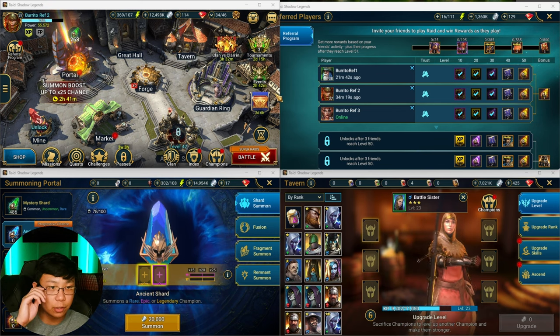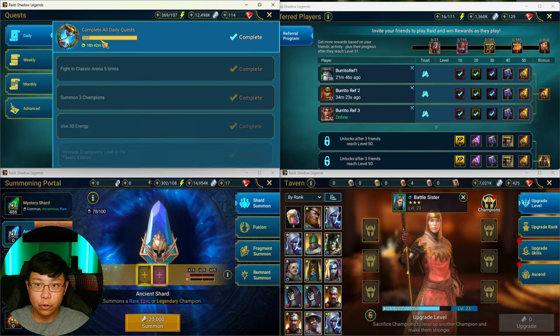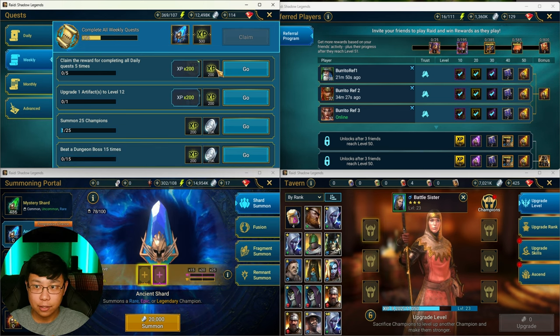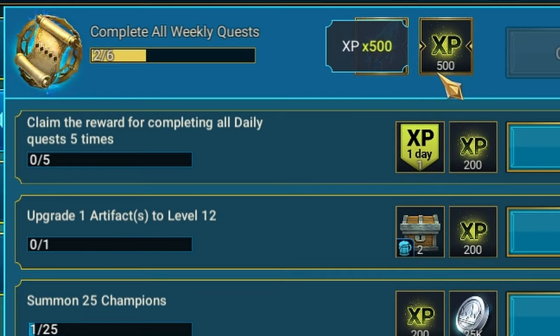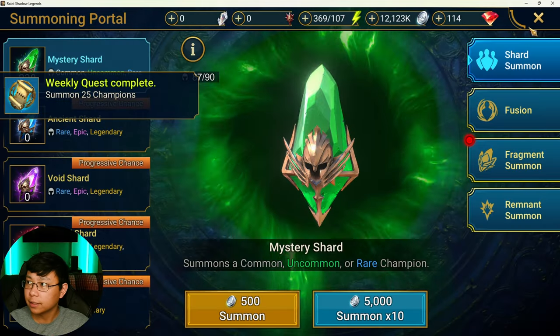Whenever you do anything in Raid, you are earning XP. Whenever you do your dailies, you're earning XP. Whenever you do your weeklies — see these right here? — this is account XP. You get 500 here, 200 here, another 200 from doing these things here. The weekly is completed.